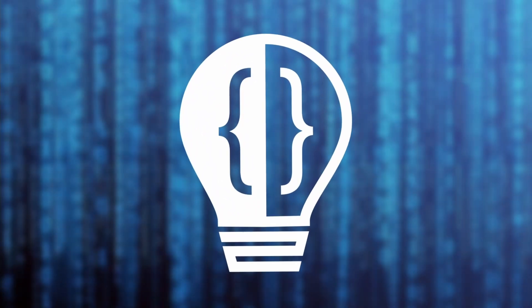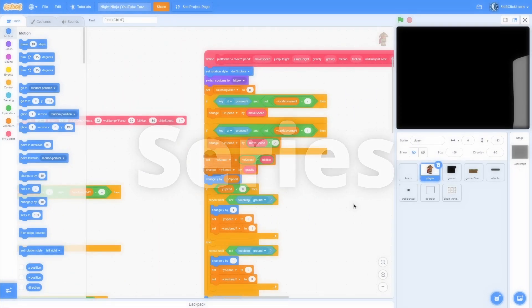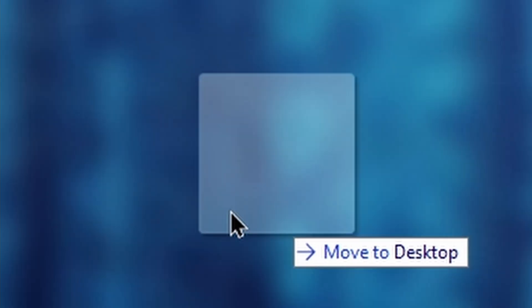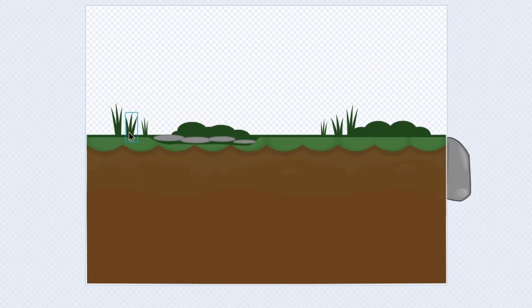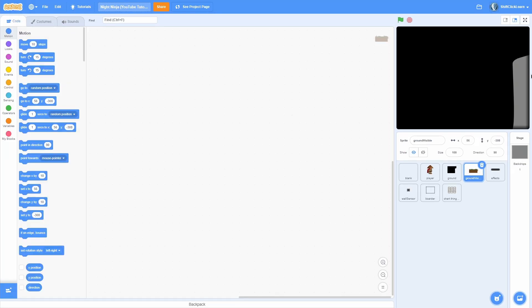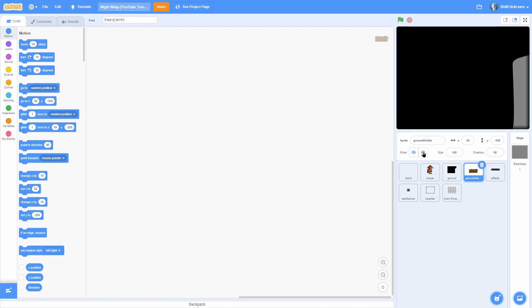Hey everyone and welcome to the third episode in my scrolling platformer tutorial series. Today I'm super excited because we're finally going to get rid of that boring plain ground and replace it with an awesome looking ground like this one. As you can see it actually looks really cool and it's a little more complicated than you might think, because there are going to be so many clones we have to use a special method of creating the ground.